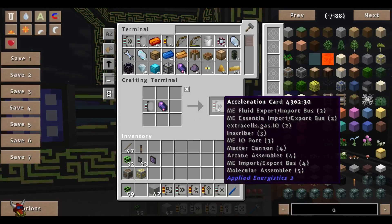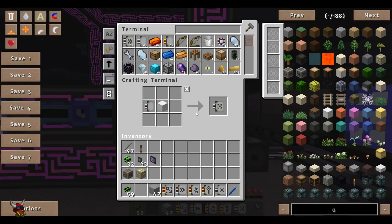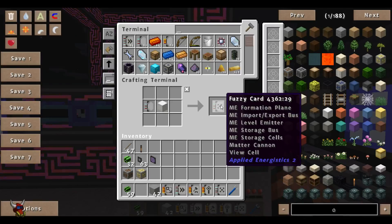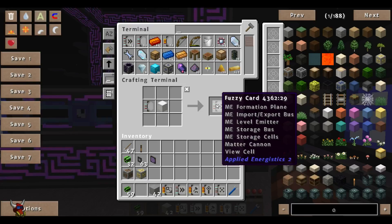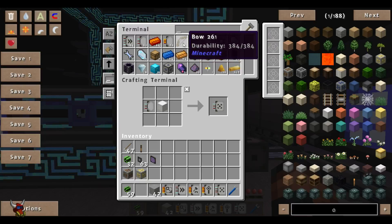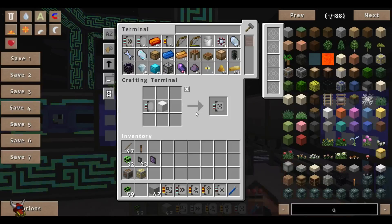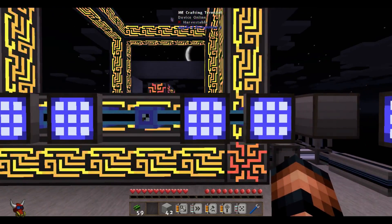The acceleration card will definitely speed things up — it'll pull in a stack at a time, depending on how much you've got in there. I'll show you how to set these up. The fuzzy card is for use with things such as dirty, low-durability bows compared to nice, pristine, high-durability ones. They're kind of a pain to work with. I don't usually like fuzzy cards if I don't have to use them — just use them for stuff off mob spawners.